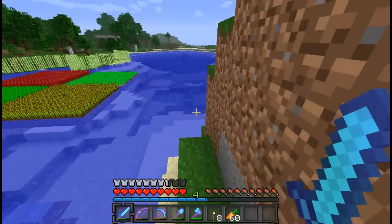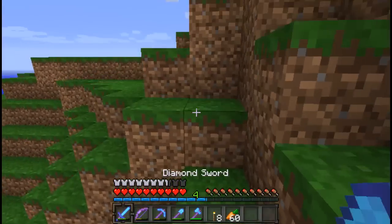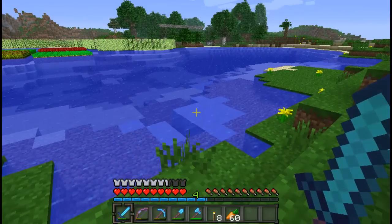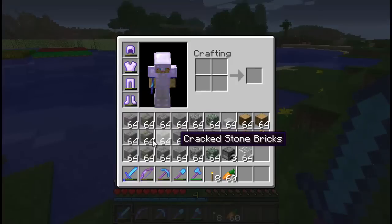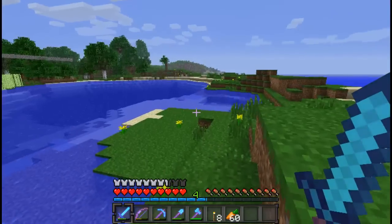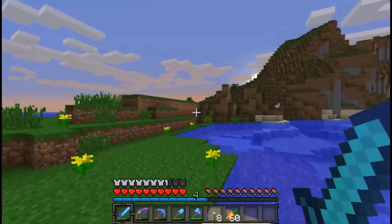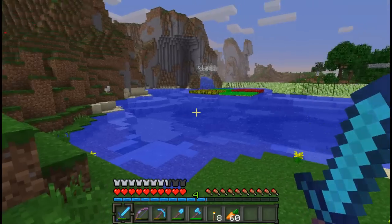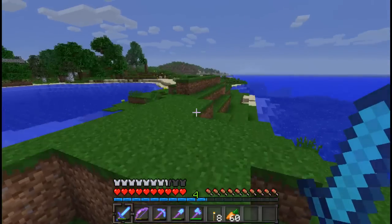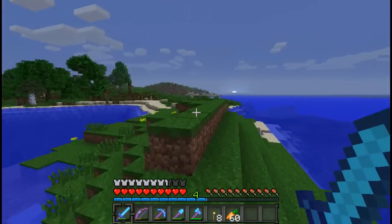I don't know exactly where on this side I want to build — that's the situation. I was thinking maybe somewhere right around here, like right here, because it's near the water. That's why I brought cracked stone and mossy stone. I want it to look like it's been damaged, so it looks old. The sun is setting — typical Minecraft. I want to come back once I find a decent area. We'll be right back.